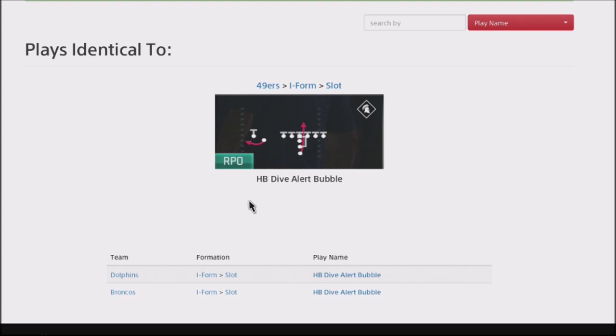It is an alert bubble, so you do have basically the option of throwing the ball off. But the run itself is extremely effective, and it works like a lead draw in the sense that you're going to have blocking pushing up, and then the ball gets handed off. The animation is different from a typical dive play — it is more of a draw than a dive play.